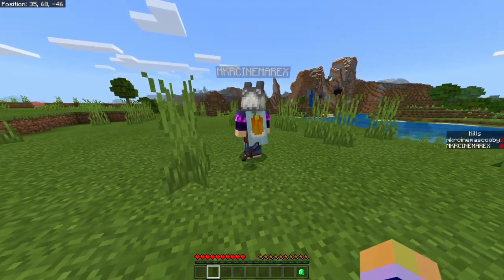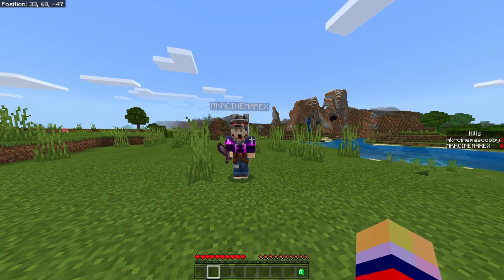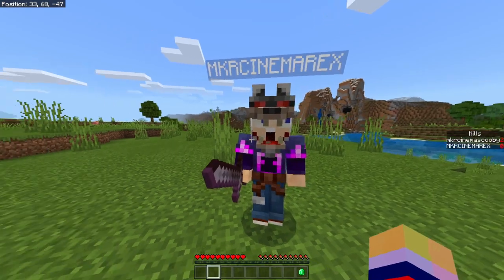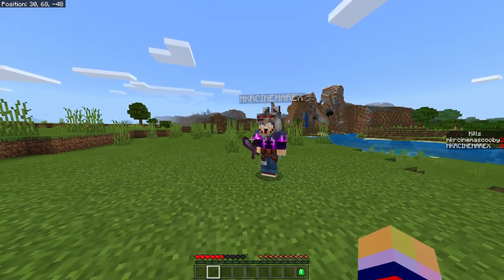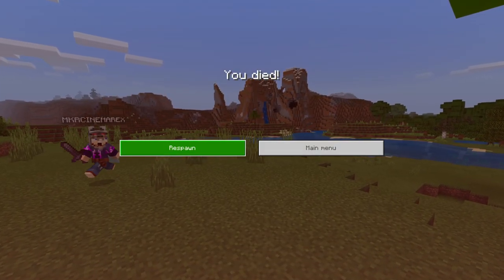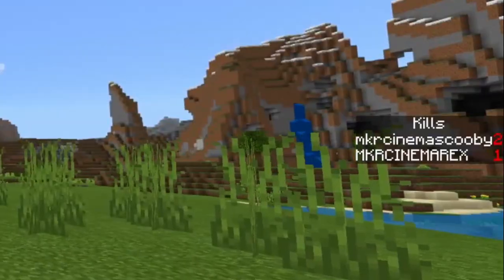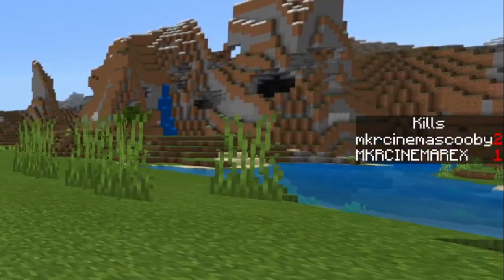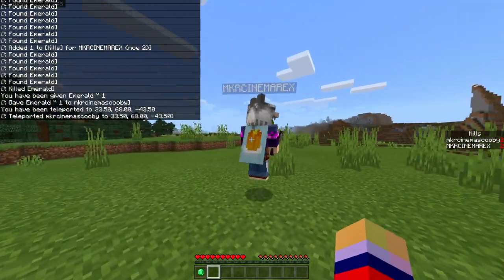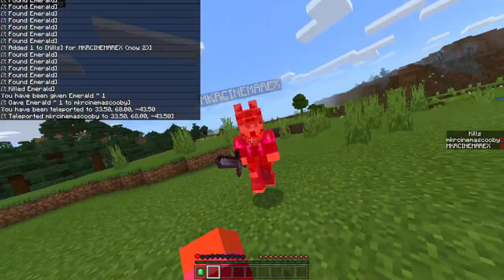As you can see, you always need to have the emerald. If for some reason you lose it, make sure you give yourself an emerald otherwise it won't work. Rex is now getting revenge — he kills Scubs, quickly teleports into the command block area, receives an emerald, and as you can see on the kill counter Rex is now given a kill. He does it again, teleports back, and Rex gets another kill — so that's basically how it works.